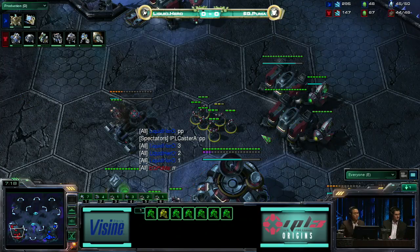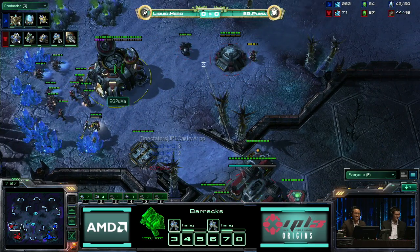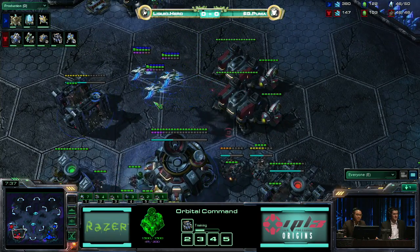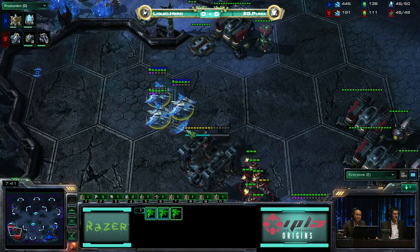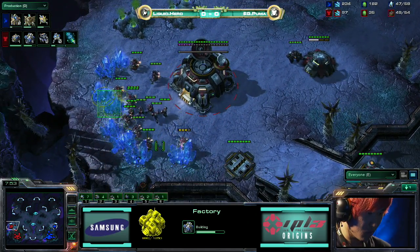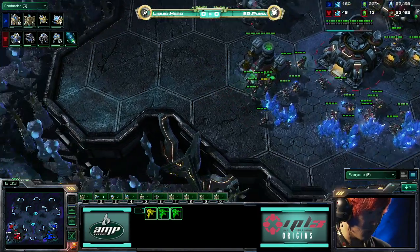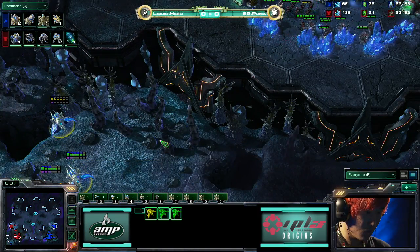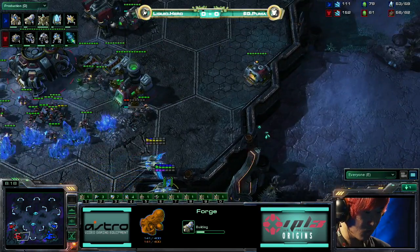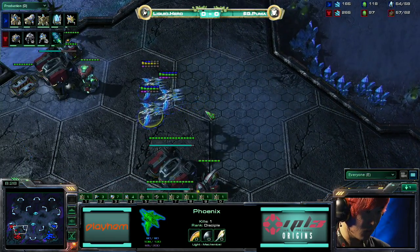We're right back into this game. It looks like the players went ahead and fixed their issue. We've got Puma and Hero. Now that both players have established their second bases, Hero needs to try and get something done with these Phoenixes. He is going to pick off the SCV building the factory there. Puma is doing a great job — he picks off another mule. So that's two mules. Even having these Phoenixes scouted early on, he knew the Phoenixes were coming, and he's still managing to stop a lot of this damage from being done. Pretty impressive.